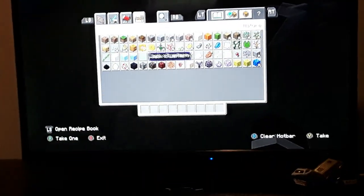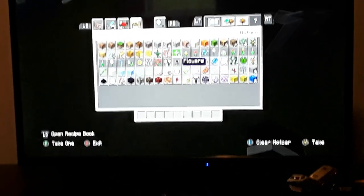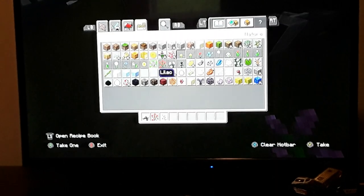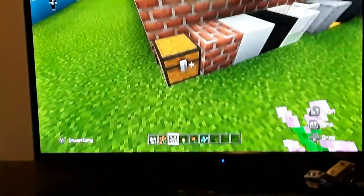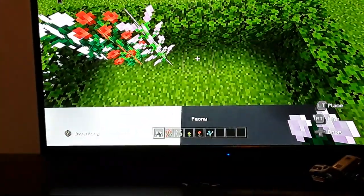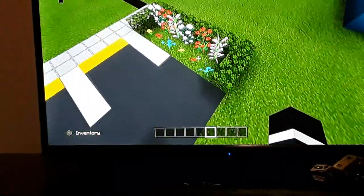Now we can put those away and grab flowers — whatever flowers you want. You can grab all tall flowers, all short flowers, or half tall and half short, which is what I'm going to do. The tall ones are rose bushes, lilac, and peony. I'm also grabbing three of the more common ones: dandelion, poppy, and blue orchid. Once you have that done, that's the flower bush complete — you can do it in any order you want. It looks really beautiful and makes the parking lot look great.